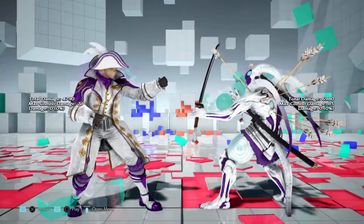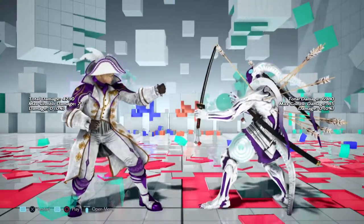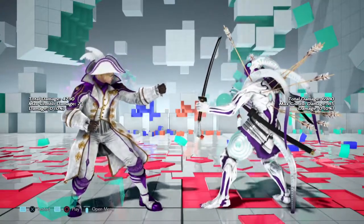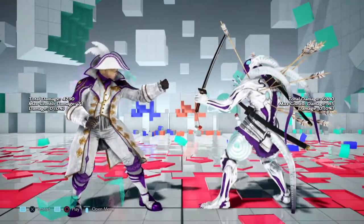Welcome back everyone. Beggar is my name and Tekken 7 is the game. This time we're going to go over our androgynous martial artist by the name of Leo. We're going to go over his, her, whichever you prefer, launch punishable moves, jab punishable moves, and everything we can flash. Let's get started.